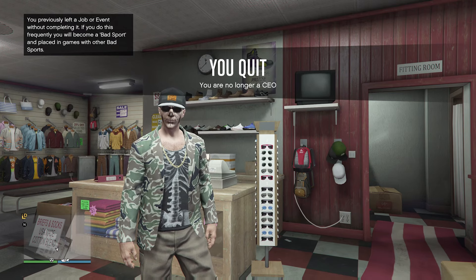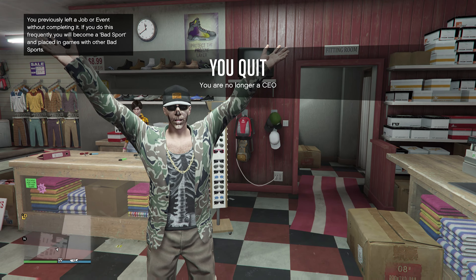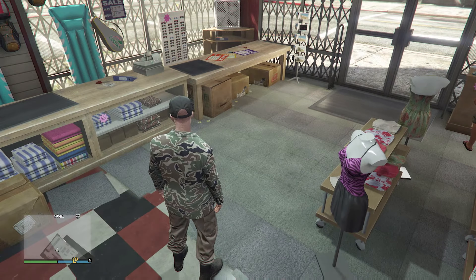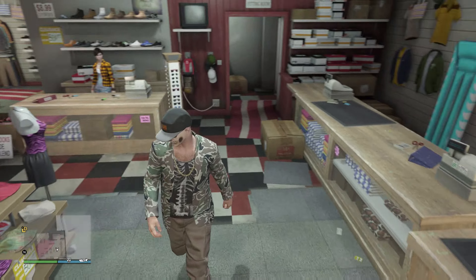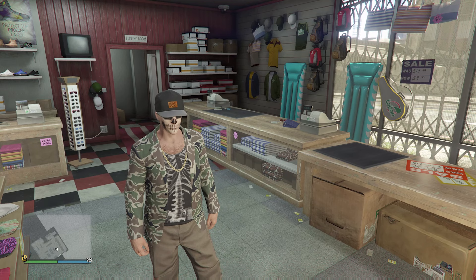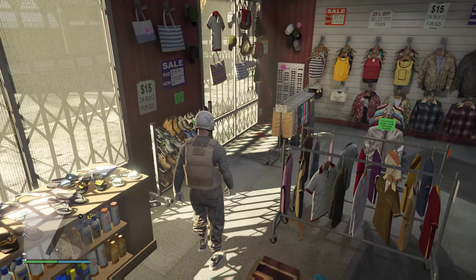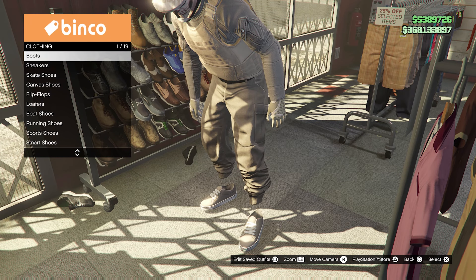Once we load in, hurry up and run into the store and go to the clerk. Run as fast as you can — you can only walk in the store — go right up to the clerk, start spamming right on the D-pad, and just wait. Bam — there you go, tan joggers!